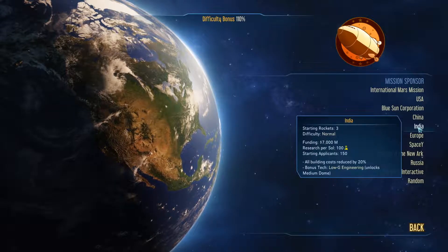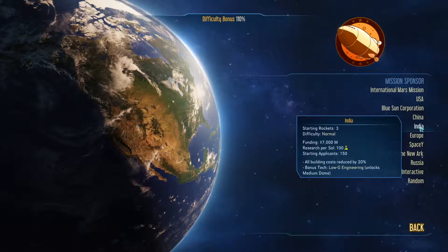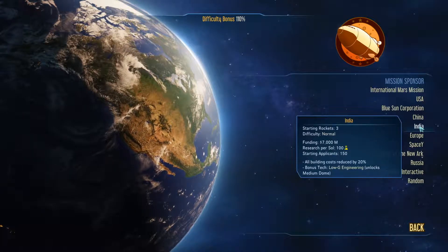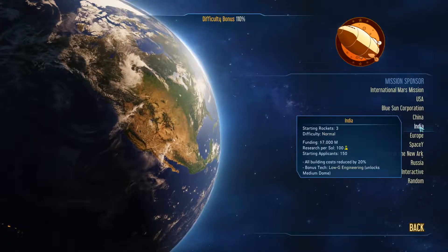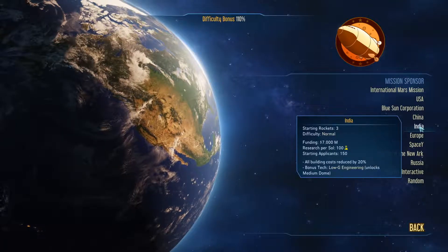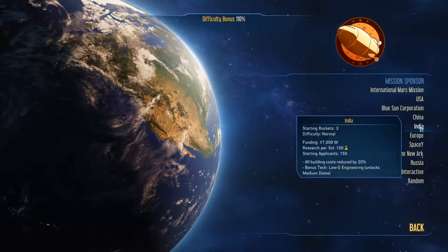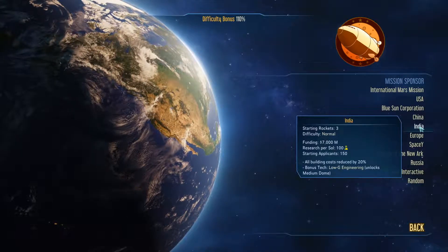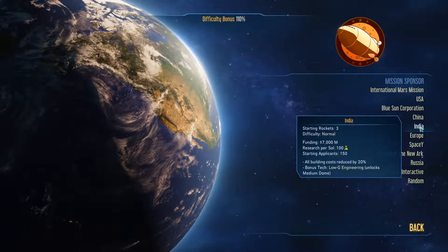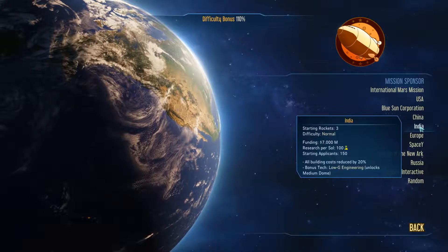On to normal difficulty — India starts off with three rockets, 7 billion in funding, 100 research per soul, and 150 applicants. Your buildings are reduced by 20 percent in cost, which is fairly significant. You also have bonus tech of logi engineering, which unlocks a medium dome. A medium dome is pretty pricey to build, so that 20 percent savings is pretty significant.